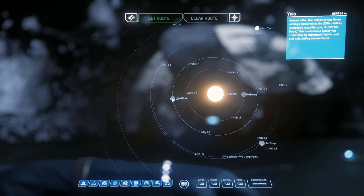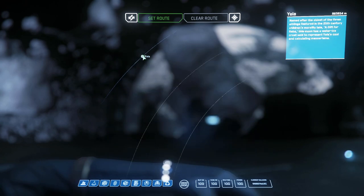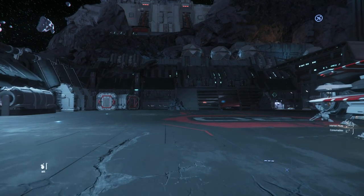It says Crusader — that's the gas giant. You can double click on it, and Yela is the moon of Crusader. Double click on that and you can see it's over here in a debris field around Yela.